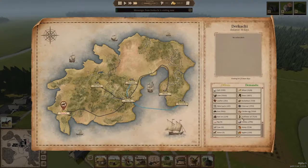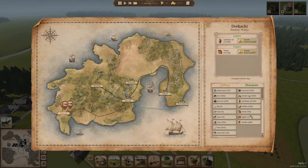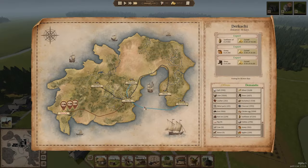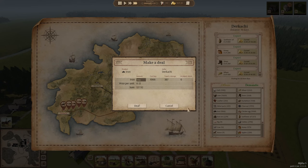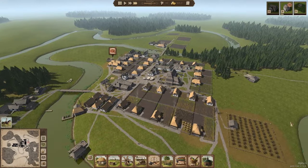We've got another trader here from the Ricachi, so let's go ahead and sell whatever we can. I really love to trade with the Ricachi — they're definitely my favorite trader. Let's buy some extra iron.